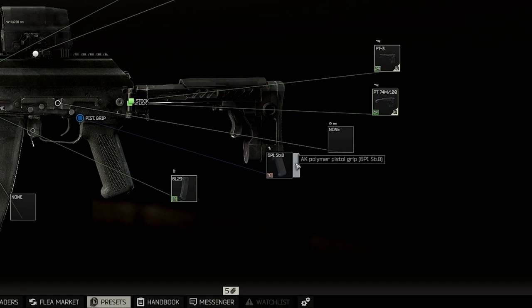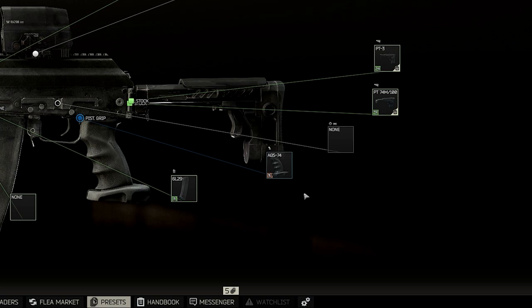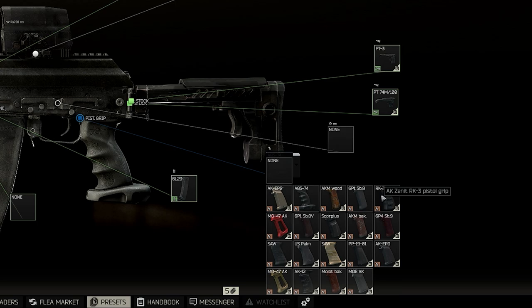The rear grip I chose was an AGS-74 Pro Sniper Kit Pistol Grip, but you can substitute this for the Zenit RK3 or Scorpius to save a little cash.